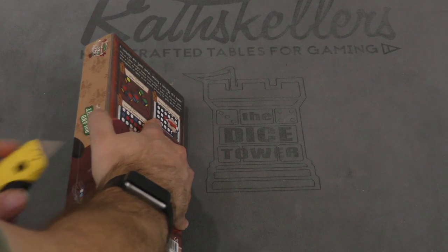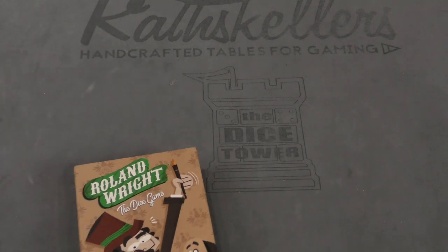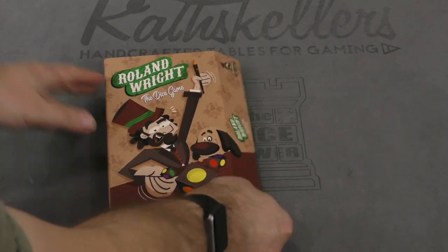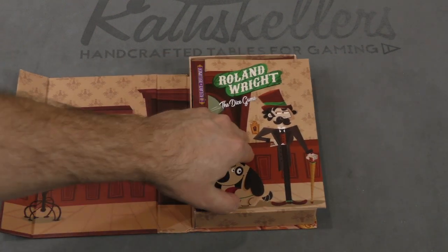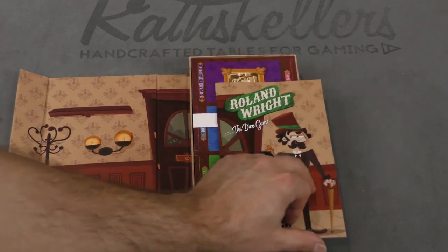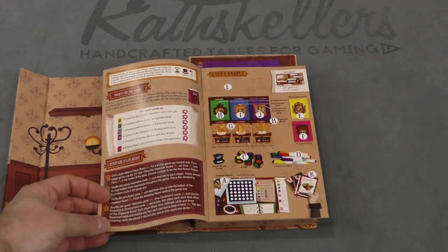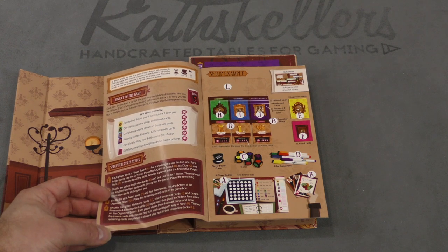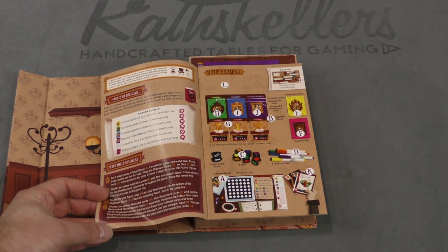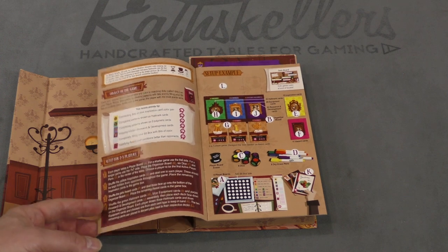The box has a book feel to it with a magnetic clasp. Here's our rulebook. The object of the game: each turn choose from a pool of dice and color in matching dots called bits on your player board. Earn points by creating patterns with bits and by filling your bit box in multiple ways. At the end of the game, the player with the most points wins.